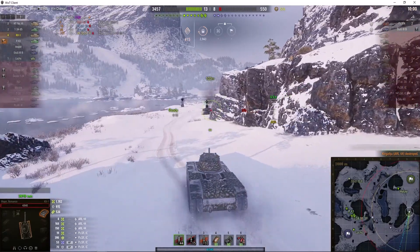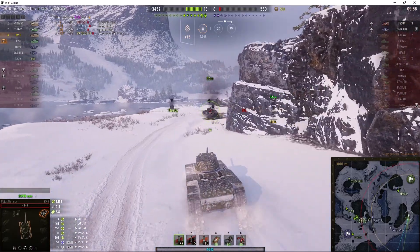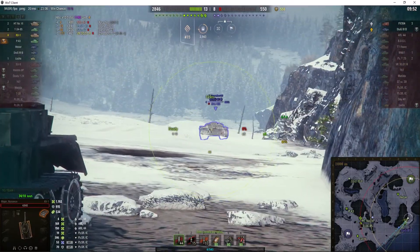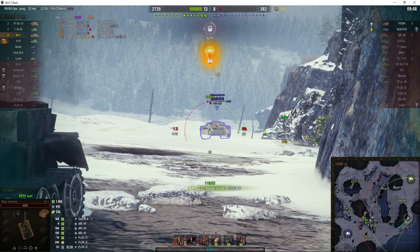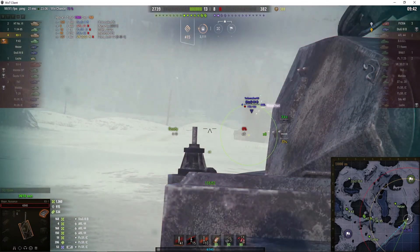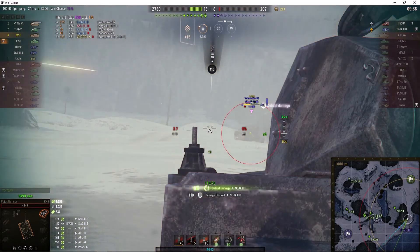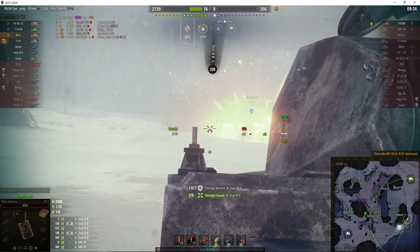The KV-1 does have really good armour: 90mm at the front of the turret, 75mm at the side, and it's a cast turret. Originally it was supposed to have the ZYS-5 gun, which is a 76mm. In fact, most of the configurations in World of Tanks are wrong except for the ZYS-5. Two shots into the Sturg — third one will kill him. And there you go.